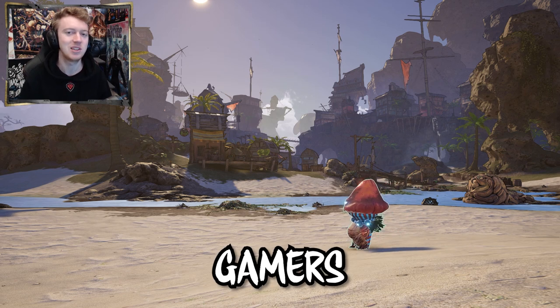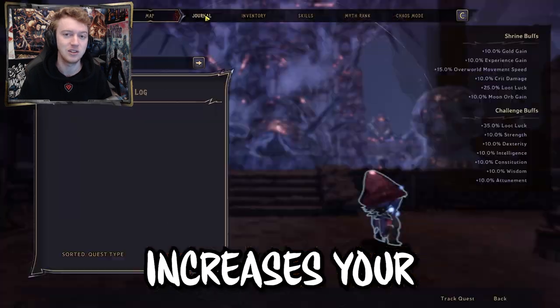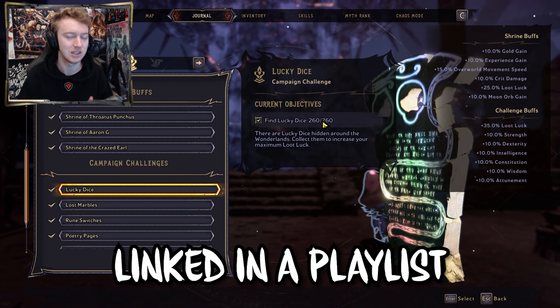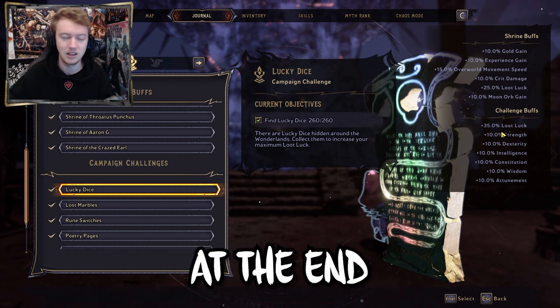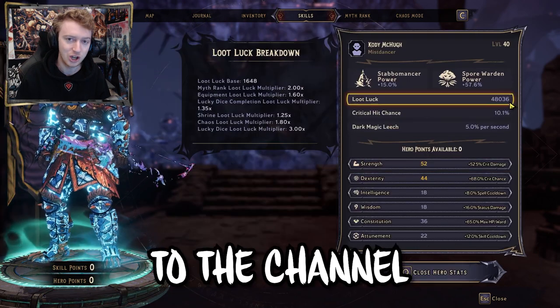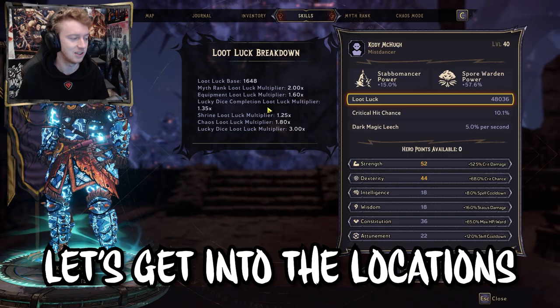Welcome back to Wonderlands Gamers. In today's video we have Crackmask Cove's lucky dice locations. Collecting all of these increases your loot luck chance, meaning you get more legendaries more often. We have all the other locations linked in the playlist in the description. If you guys are enjoying the series, feel free to subscribe to the channel — it's much appreciated and totally free. Let's get into the locations.